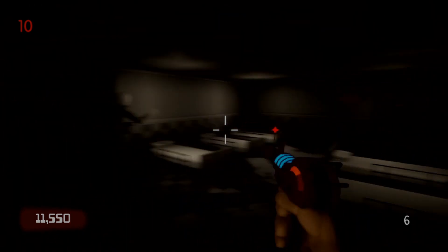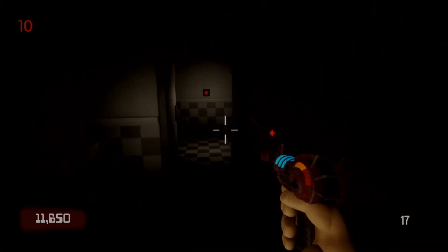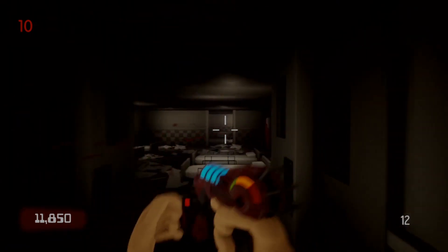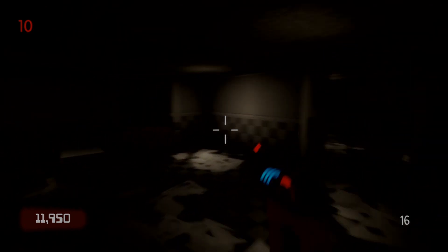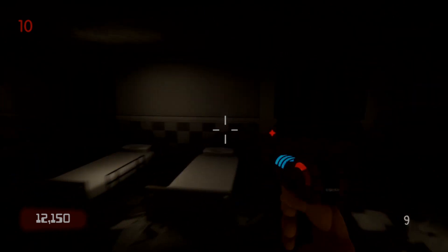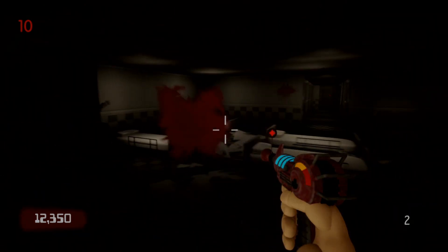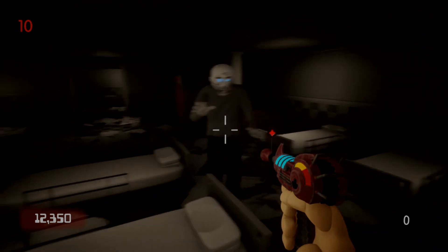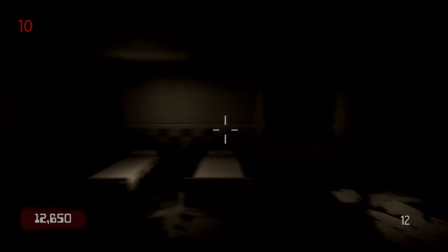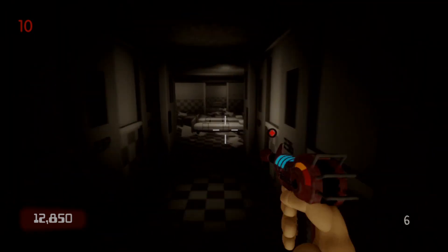We're only going to get to round 15 and then we're going to sound the alarm, because there's not much more to see in this map and I don't want to bore you guys with round 20 gameplay. Let's just get to round 15 and then call it. We're not going to die — we're going to end it with me escaping. This map doesn't have a little border on the bottom saying you've surpassed your highest round, even though that was a really cool feature. I think that kind of leader-board system should be built into custom maps.